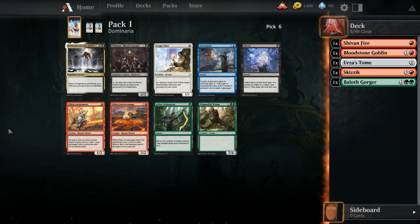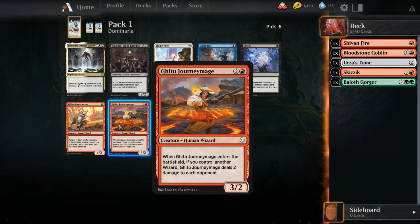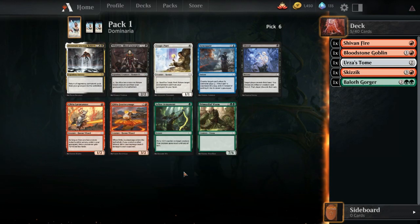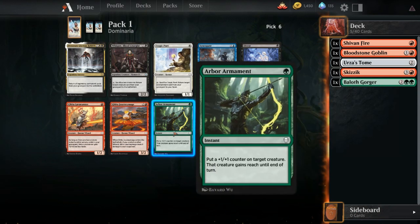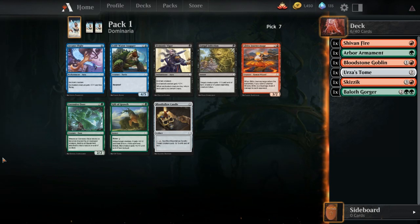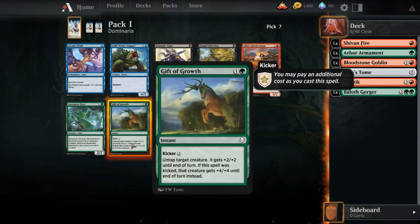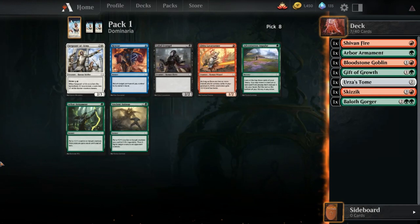Whisper - very good card. Gitu Lava Runner and Gitu Journey Mage - I don't like either of these for the deck that we think we're in. Arbor Armament isn't awful. We can get better threats late game, so let's go with Arbor Armament. Gift of Growth - yes, thank you. Although Fungal Infection still being in the pack is interesting. Adventurous Impulse - I do want one of those, and nothing else in this pack really excites me, so let's take that.